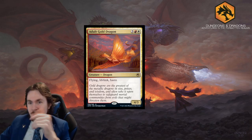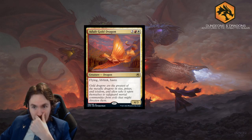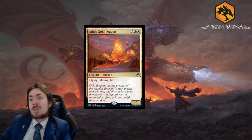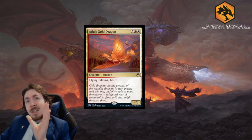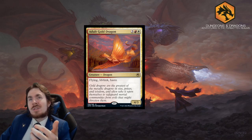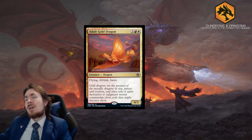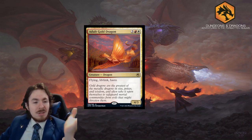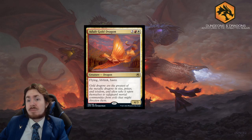Flying, lifelink, and haste. Outside of the silliness of the name, it's very self-explanatory. In standard, we have better options for dragons that are both cheaper and a little flashier. I'm going to give this a 1 out of 5 in standard - it could potentially see play in a dragons-matters deck. In limited, this card is much better because those are very relevant abilities. Lifelink helps you sustain a few more turns. I'd give it a 3.5 to 4 out of 5.